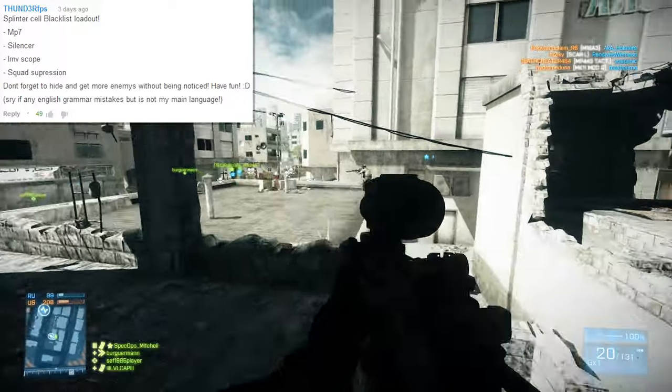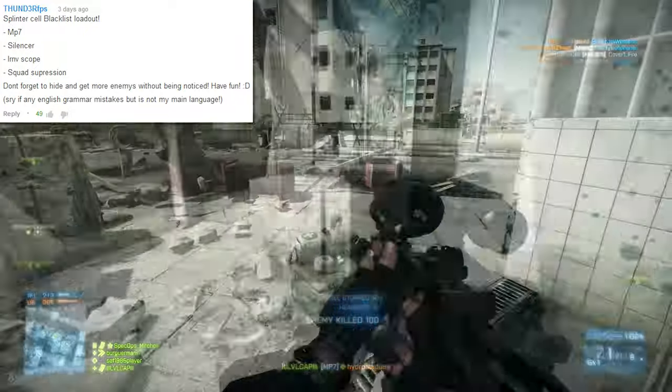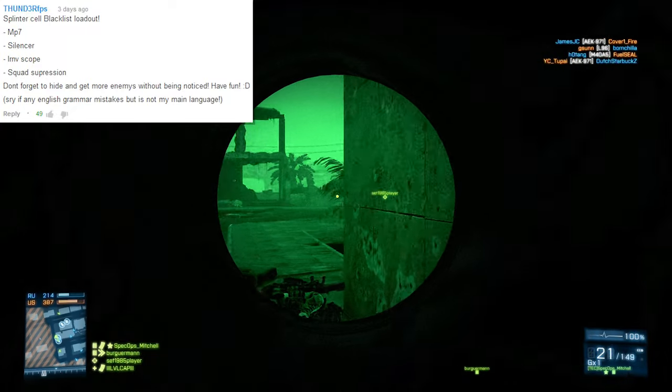Today's top comment comes from ThunderFPS. He says: Splinter Cell Blacklist Loadout — MP7, Silencer, IRNV Scope, Squad Suppression. Don't forget to hide and get more enemies without being noticed. Have fun.